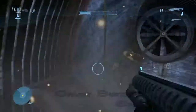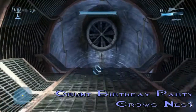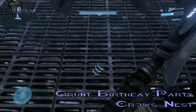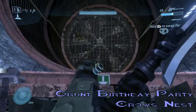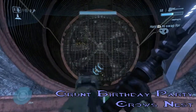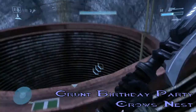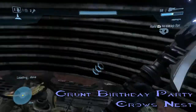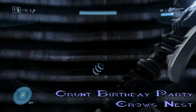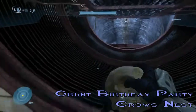This next skull is called the Grunt Birthday Party Skull. This one causes — whenever you headshot a grunt, they basically explode into confetti. It's one of my favorites. You're going to come to this sewer tube and see a green arrow underneath the grate — there's actually a secret tunnel there. I'm going to show you two methods to get this skull. The second method is that if you have a grav lift from earlier in the mission, you can put it down here and go right up to where it is — a perfect jump to get your Grunt Birthday Party Skull.